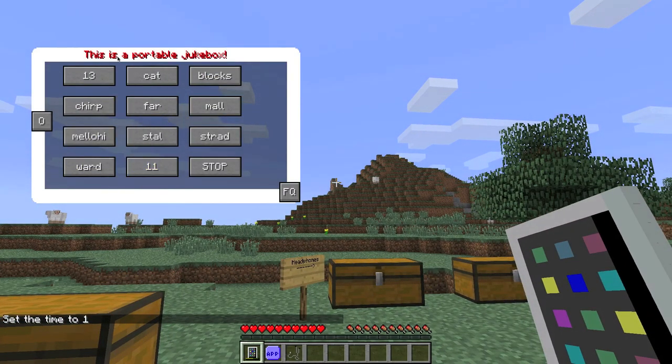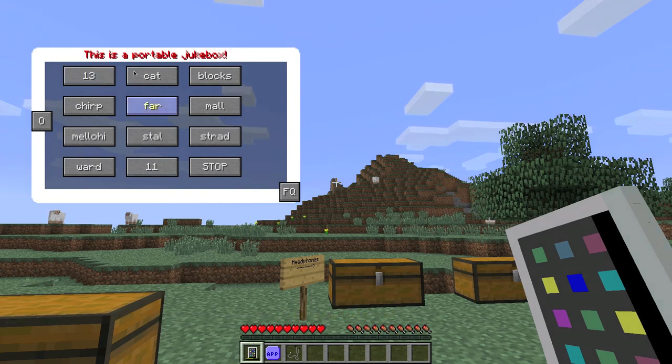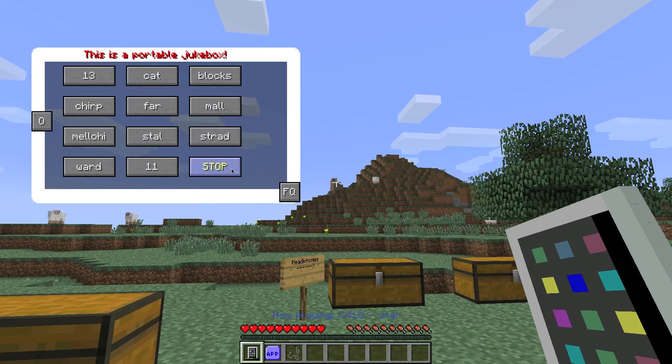Music app - this one is interesting. This is a portable jukebox. As you can see it's playing the song, so it's just acting like a jukebox. If you don't want to find all the music discs, this is handy. There's a stop button too. That's helpful.